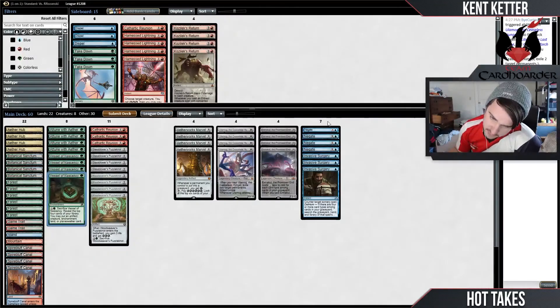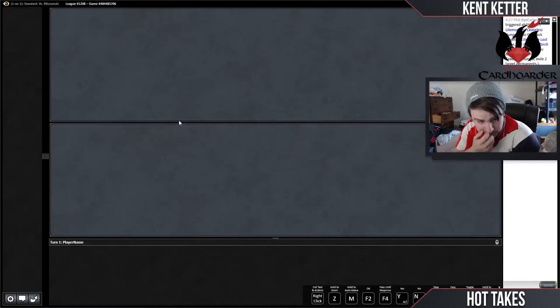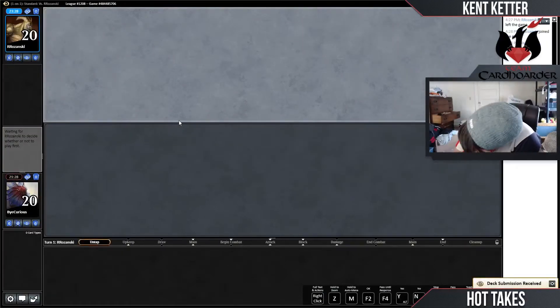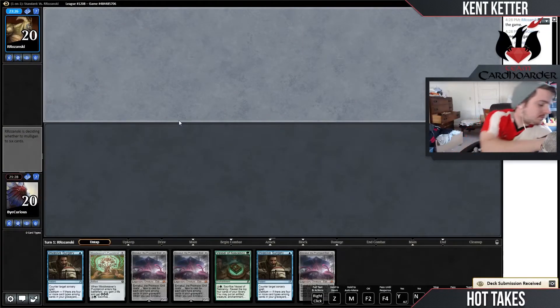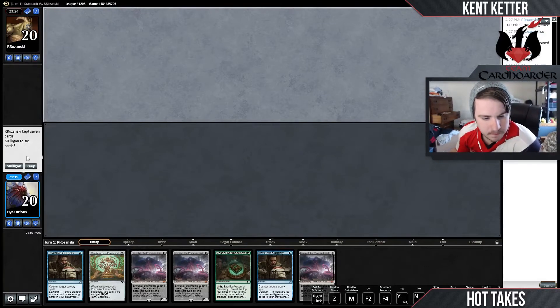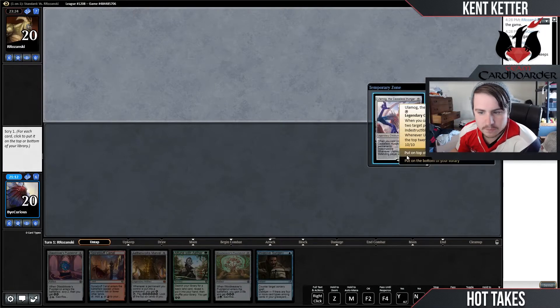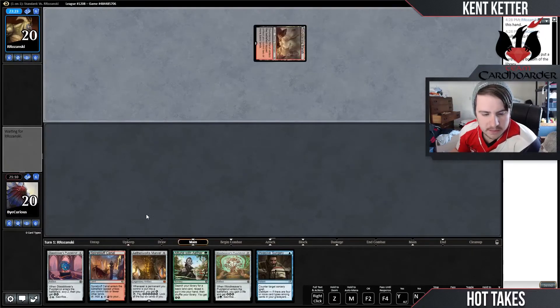I don't want to cut vessels when I have access to counter magic, because it gives us something to do on turns where we might not make that happen. So we'll cut one Cathartic Reunion and we'll keep it. Green source — we're locked up.